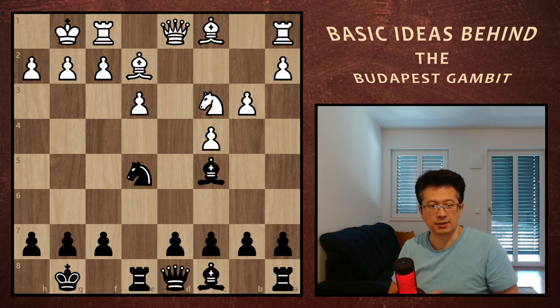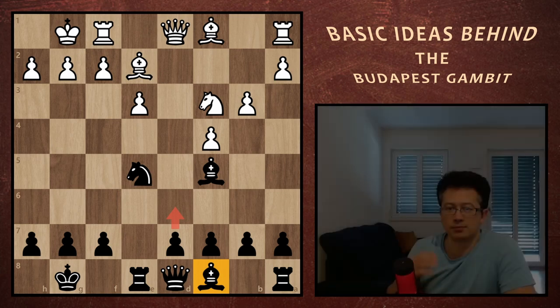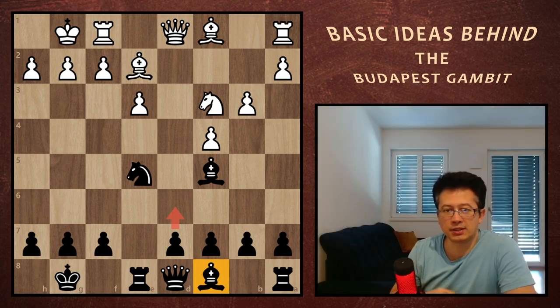What we have here as black is a healthy position with no structural weaknesses. A couple of pieces yet to activate, but we are not behind in development. Black is only a bit worse when it comes to space because of white's c4 pawn. The most obvious thing to do here as black is just to push d6, but surprisingly, that's not the best. The plan you are about to see is the reason I decided to try the Budapest Gambit when I was young.